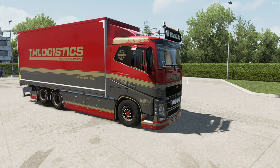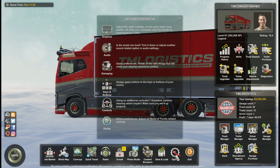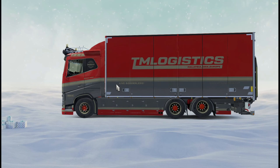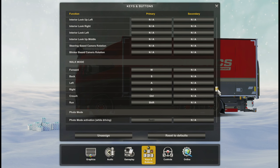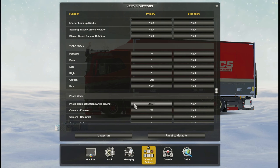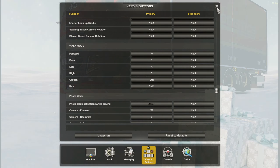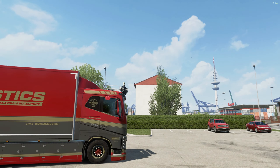You can see the result up there. Next, to make it easy, click Options and set the key for the photo mode. Go to Key Bindings, scroll to Photo Mode, and I use this key — you can choose whatever key you like. Then just go back and click the key to activate photo mode.